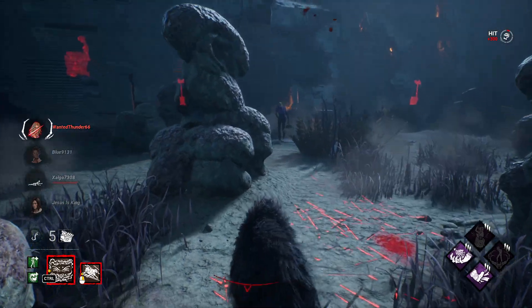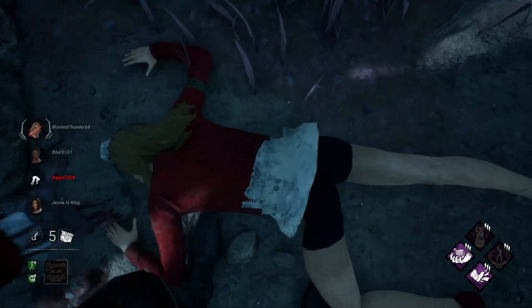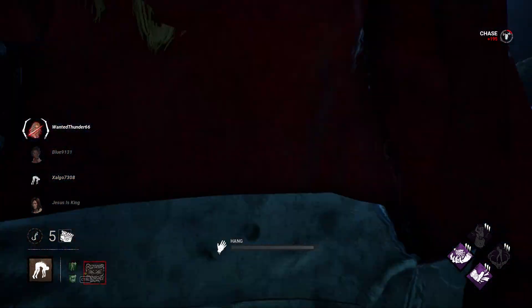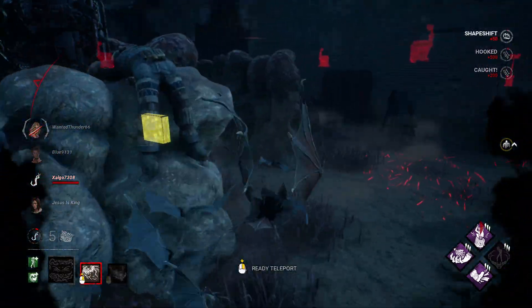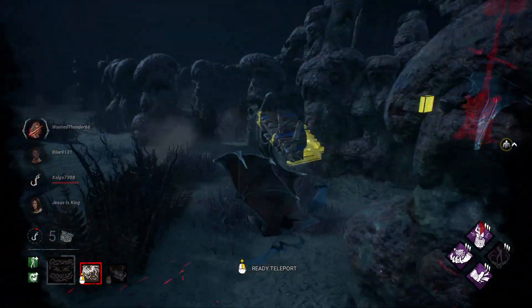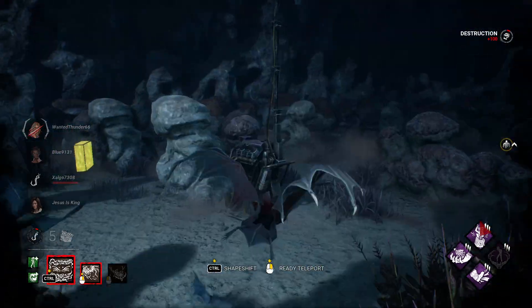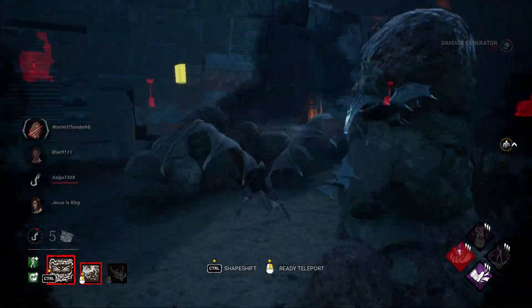Knocked her down — somebody's over here so we're going to go around and get some haste. Beautiful, Laurie's now running away. Transform into vampire, step away from the pallet — we're far enough away. Throw it down. Now Pop Goes the Weasel kicks in — let's break the pallet with Brutal Strength, regress the generator, and keep moving.